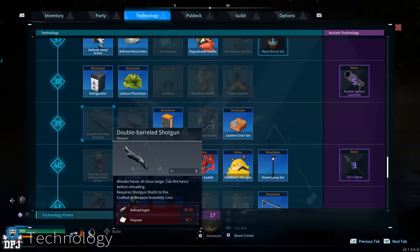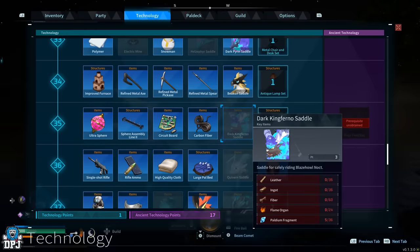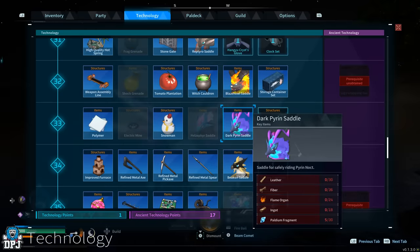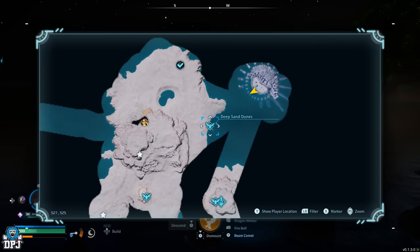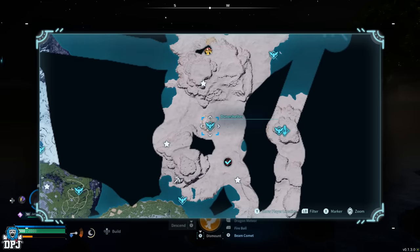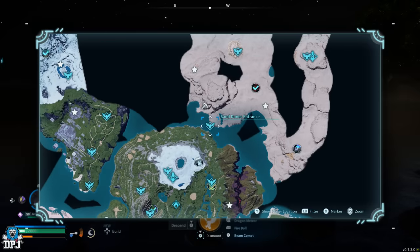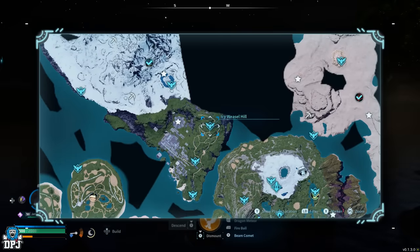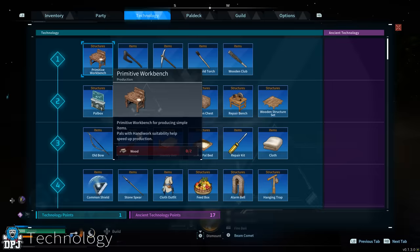So how do you actually unlock more? Well, there are a couple of ways. One way is unlocking all fast travel points - you unlock one technology point per fast travel point you find. But here you are extremely limited, and there's not much help, because the higher-leveled blueprints cost you 5 technology points each.